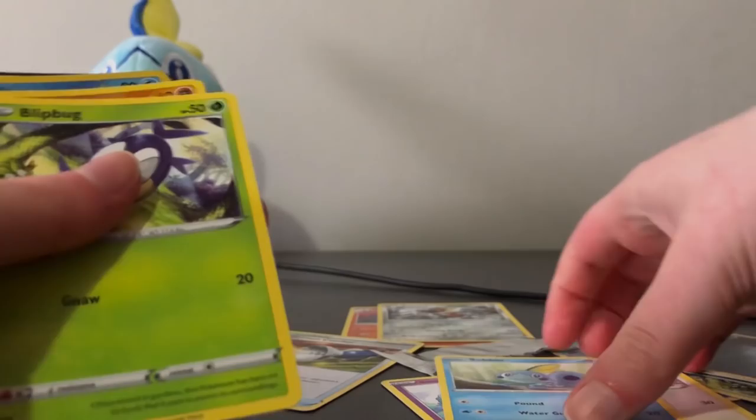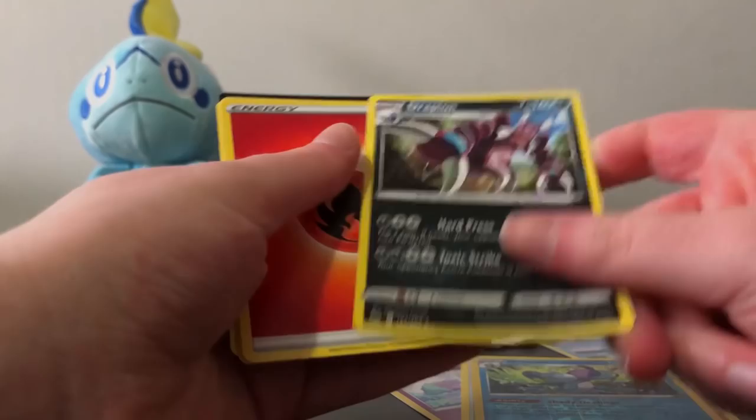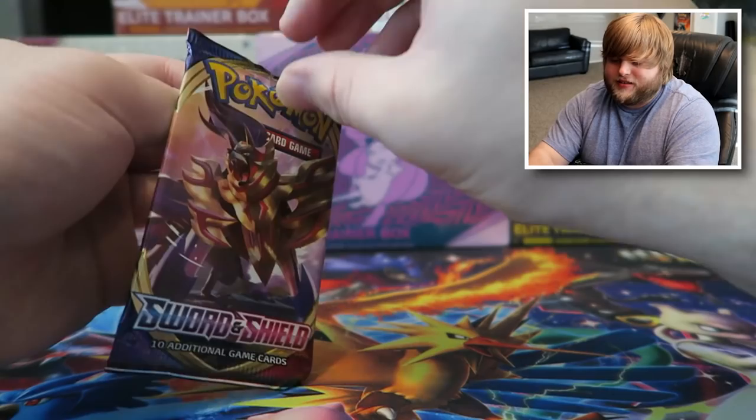So now we've got Galarian Ponytail, Conkeldurr, Sobble — hey, you can have that. Blipbug, Baltoy, Drizzile — is it Drizzile or Drizzile? I never know how to say that one. Jolteon, fire energy, Eelektross, Polpad, and Kingler. Not doing so well so far, but we've still got one pack left. I think we got this!